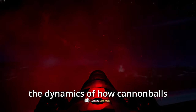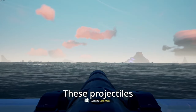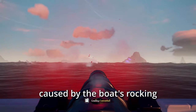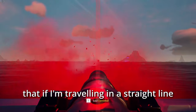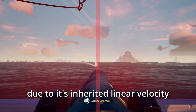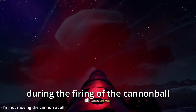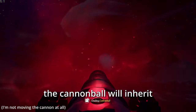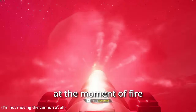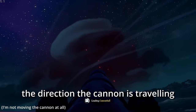First, we must grasp the dynamics of how cannon balls — our projectiles of choice — behave. These projectiles are influenced by the linear velocity of your ship, alongside the vertical motion caused by the boat's rocking. This means that if you're traveling in a straight line, when you fire a cannon ball it will continue to follow your ship due to its inherited linear velocity. Furthermore, if the ship was rocking up or down during the firing, the cannon ball will inherit the downward or upward velocity of the cannon at the moment of fire. It doesn't matter how high or low the end of the cannon is, as much as it matters the direction the cannon is traveling.